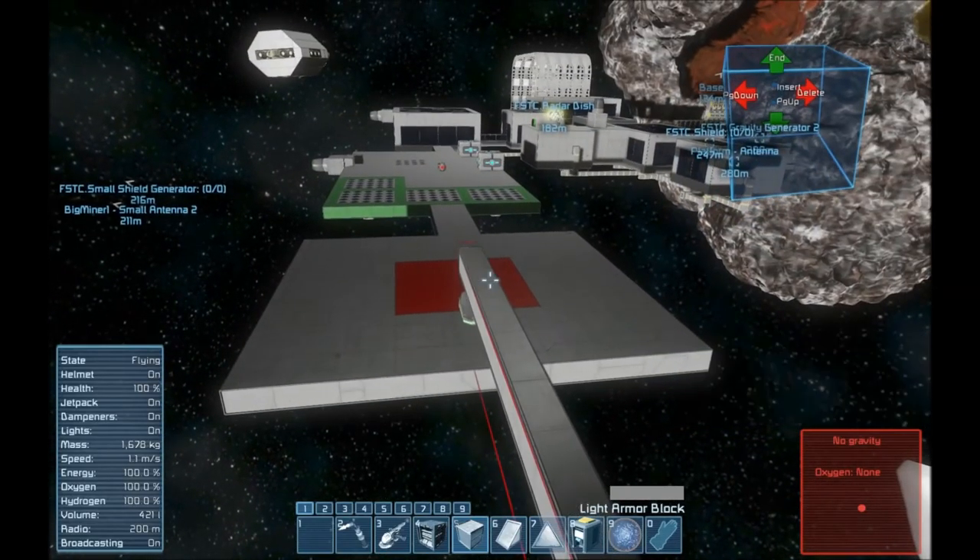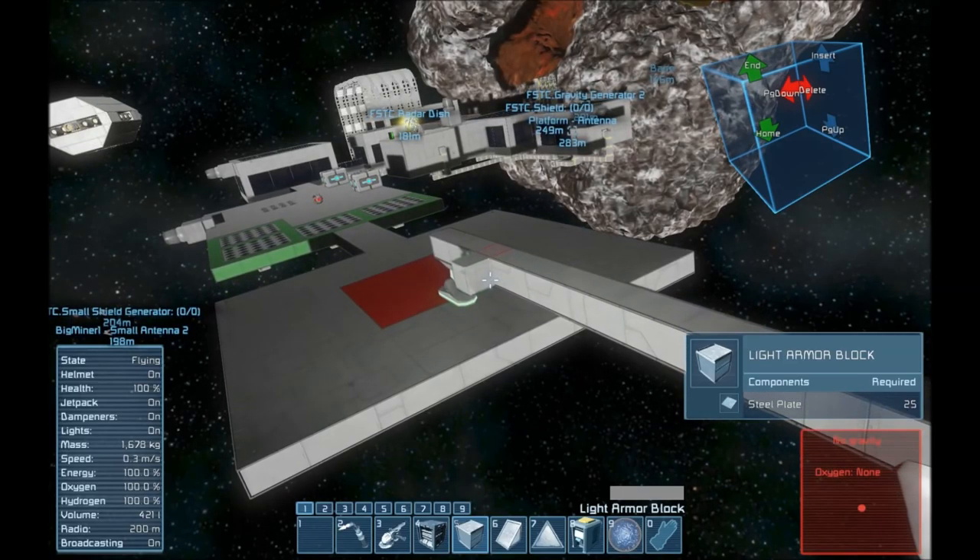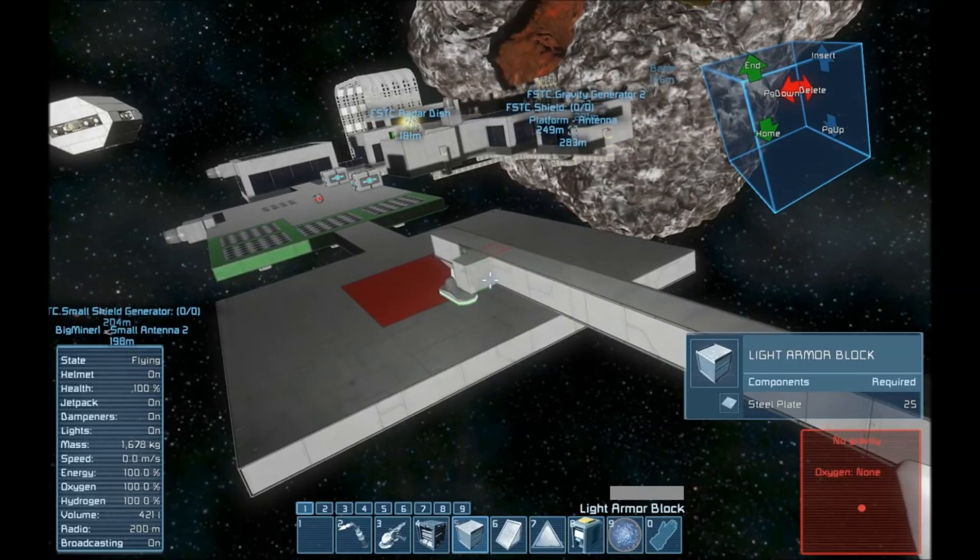We're back and we'll be doing Space Engineers content once again. Today, as you can see, I'm getting started building this nifty little ship. I have a plan for a pretty large ship — it's going to be a capital ship, larger than any of the other ones here. You can see my other ships in the distance. This is going to be much larger than any ship I've made thus far. My plan is to be able to travel around the solar system with it.